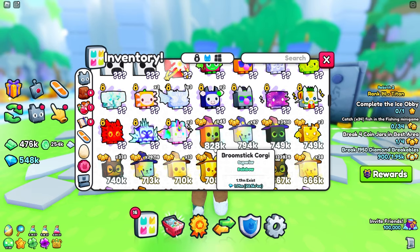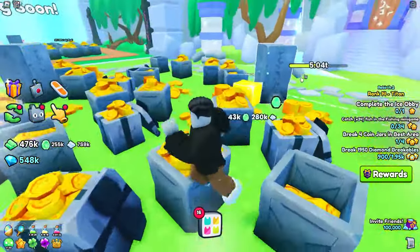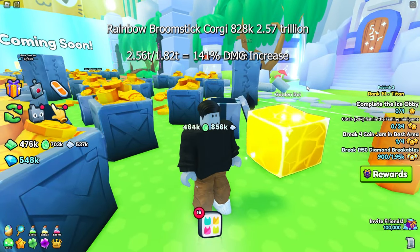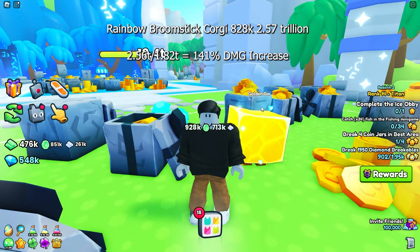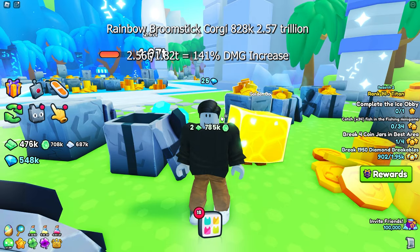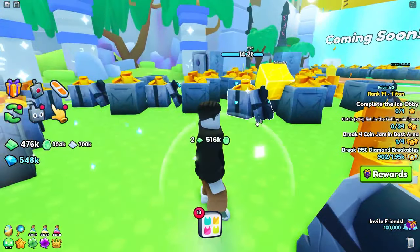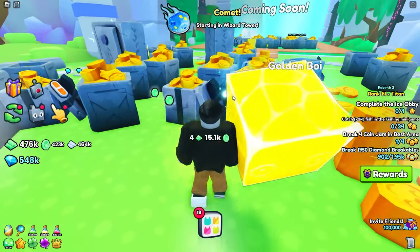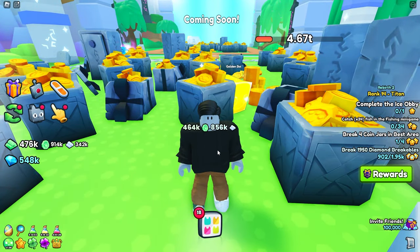Now we have the 919,000 Broomstick Rainbow Corgi as our base damage pet. We're going to see how much damage Golden Boy does to these boxes with that as the base pet. It's 2.57 trillion. With just that small increase in power for the base pet, Golden Boy is actually doing 41% more damage to all these breakables, which is huge. And this is just for my Golden Boy — this would apply to each of your huges and all your exotic pets, so pretty much your whole lineup would be increased by this one upgrade, just going from the Wizard Westy Rainbow Shiny to the Broomstick Corgi.